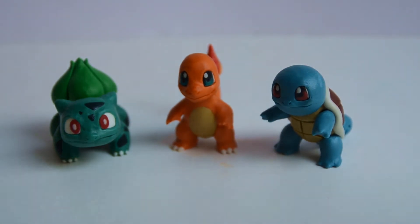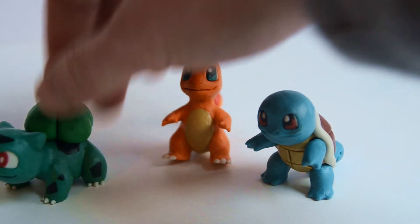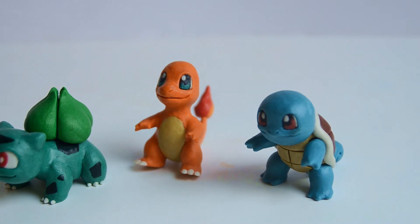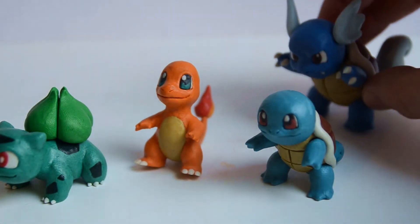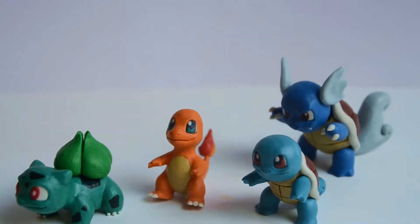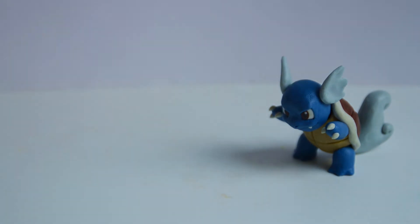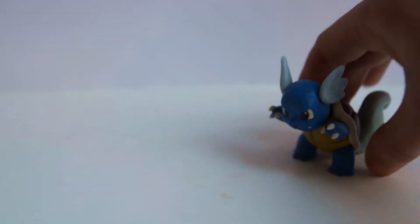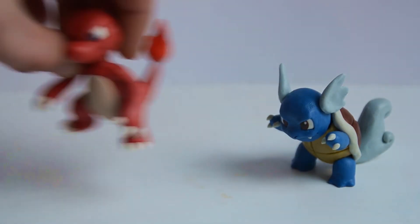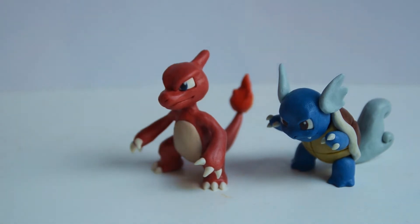I've already uploaded pictures of the Squirtle sculpture on my DeviantArt. But these are the other two: Charmander and Bulbasaur. Of course they also have evolutions, so let's bring those out as well. This one is Wartortle, and I've already shown that on my DeviantArt too. The other two I haven't shown yet, which are Charmeleon and Ivysaur.